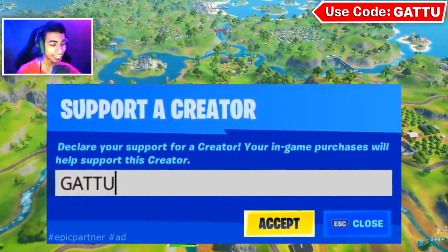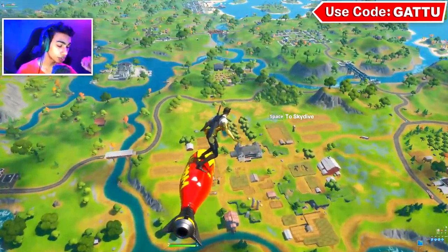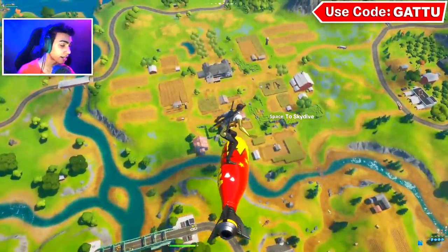So the first thing you got to do is hop into a Team Rumble game, because if you're in a Team Rumble game you guys can find llamas, which are really simple to find. So as of right now I am literally on top of Frenzy Farm.